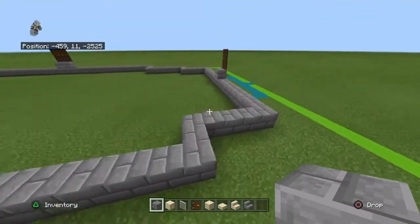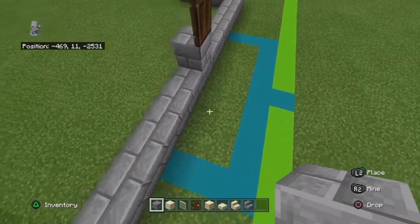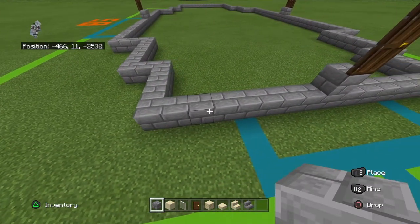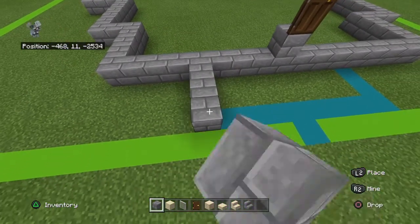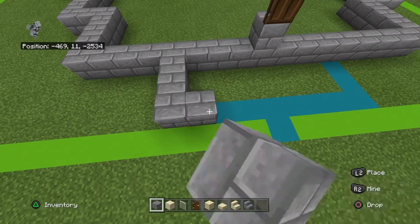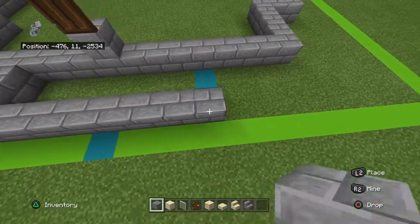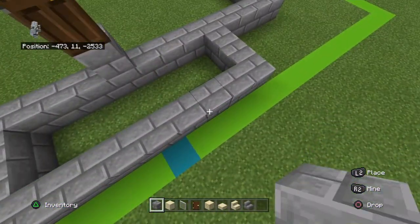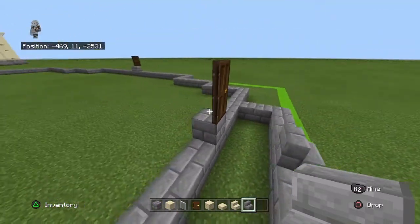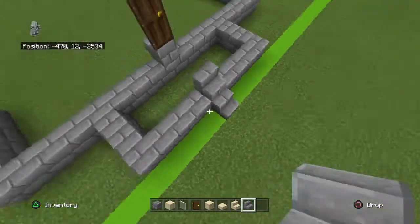Come to the right side where you have your door. Come to the front right corner, go backwards by four, then move outwards by three. Bring that backwards with eight stone bricks, then left by two. Place a stone brick stair on top of the middle stone brick, which should be in line with the door, and then place the stone brick stair outwards.